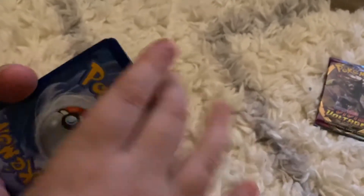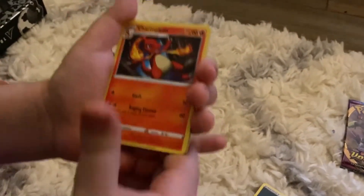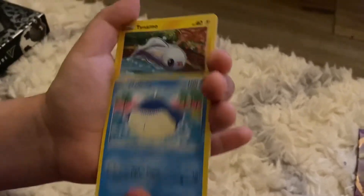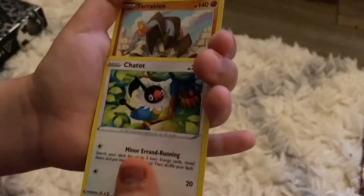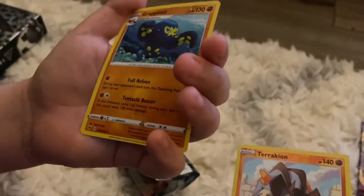Let's do the card trick. We got energy, Wash Energy, Charmeleon, Pincurchin, Clefairy, Wailmer, Tinkatink, Exeggcute, Terrakion reverse hollow, and a Grapploct.